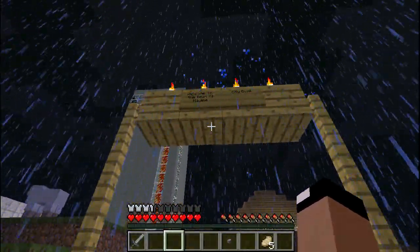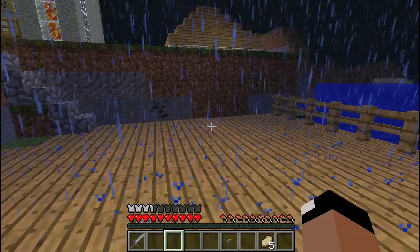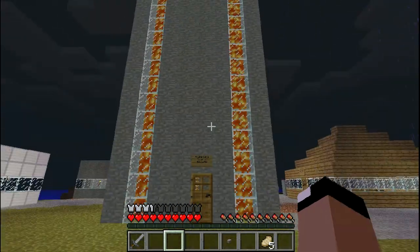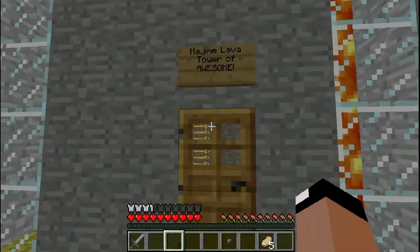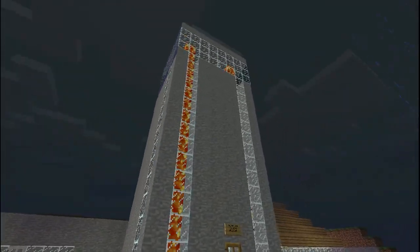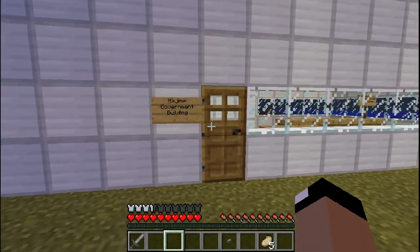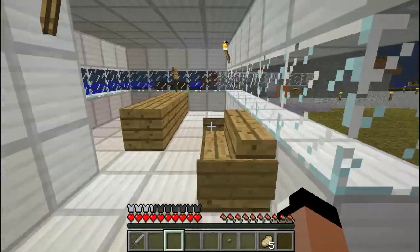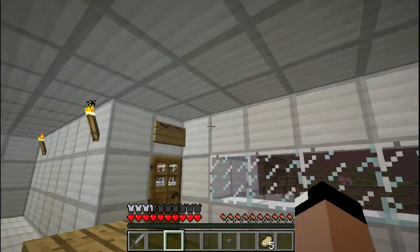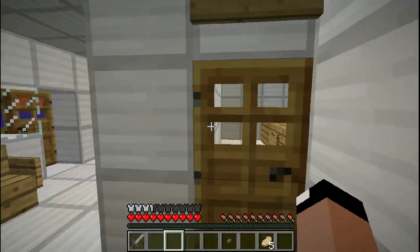Welcome to the town of Hajime. City dock. Hajime in Japanese means 'start' — I'm sure that was intentional because this is kind of the starting area. Yeah, Hajime Lava Tower of Awesome — that's pretty awesome. Hi, sheep. The rain stopped. Hajime Government Building. Let's explore this area a little bit. Please take a number and wait to be called — well, there's nobody here, there's no number taker. There's the mayor's office. I guess I'll just sneak in there if you don't mind.